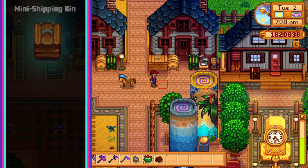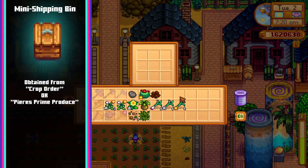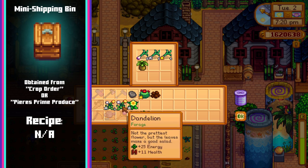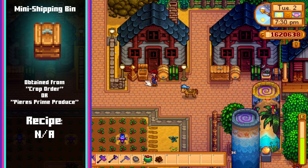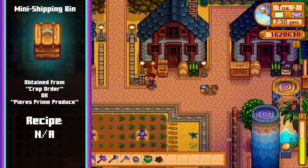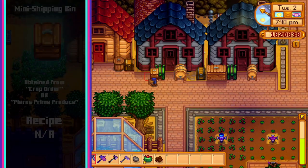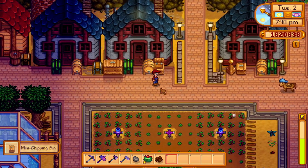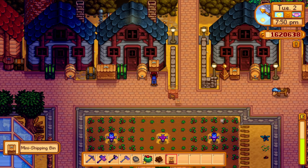Up next we have the mini shipping bin. This item can be received as a reward for two separate quests — one from Lewis who asks you to ship 100 of a specific crop, simply called crop order, and the other from Pierre's quest called Pierre's Prime Produce, where he'll request you to harvest and drop 25 gold quality vegetables into the box in his shop. Whichever quest you do you'll receive the mini shipping bin in the mail the following morning. This works the same as the normal shipping bin however only 9 unique items can be shipped per day, and you can freely move the bin without using Robin's building move services.